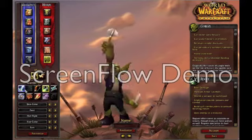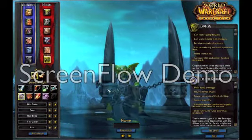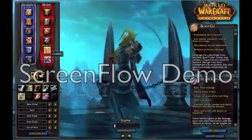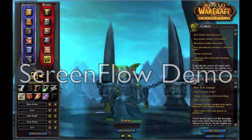First you select Goblin Death Knight. Now what you have to do is select a specific face, like this one for example. Then select another race, like a Blood Elf, then go back, and bam — you've got a Blood Elf face on a Goblin!